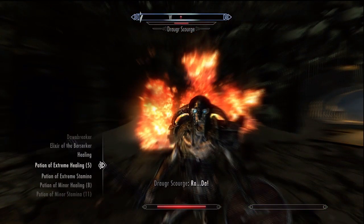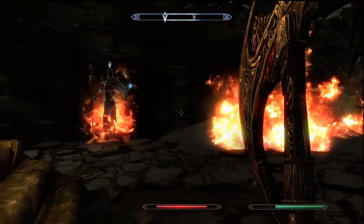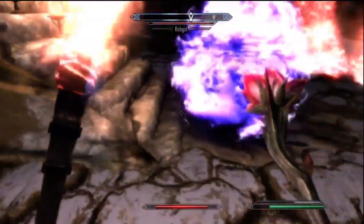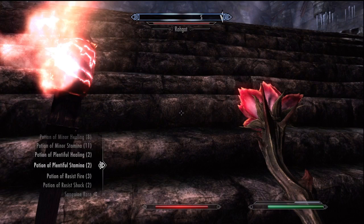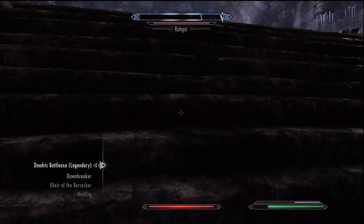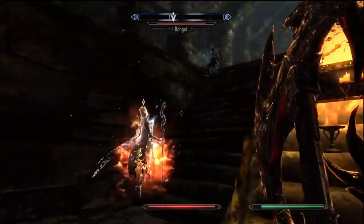You see how I did it - when he popped out of the coffin I ran downstairs and usually he'll stay up there. I was lucky because my companion targeted him first so he was dealing with her along with my sanguine rose minion, my daedric minion. He was focusing on them so I was able to take care of the undead guys. If you have potions of the berserker that'll work well here too - take this guy down quicker.